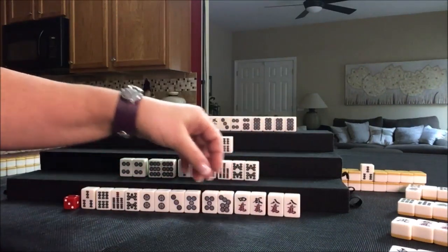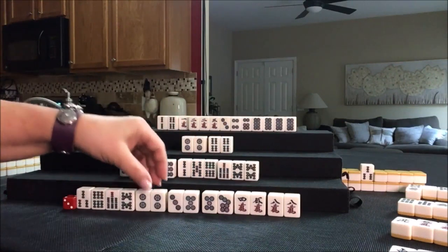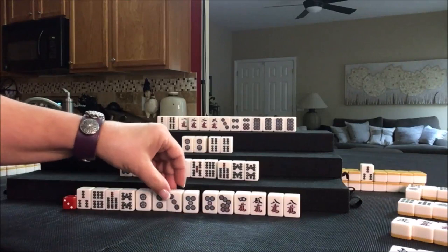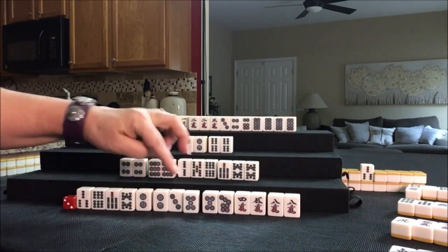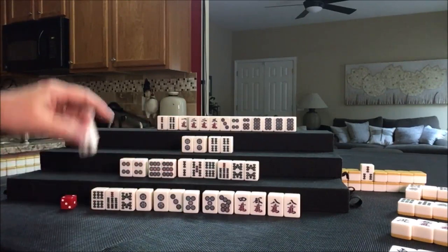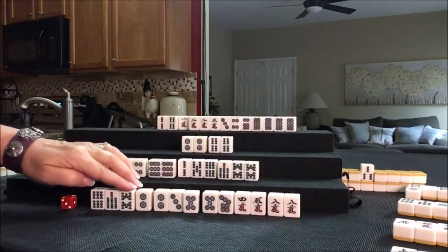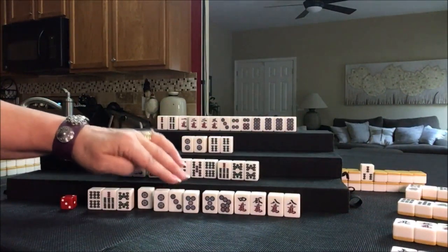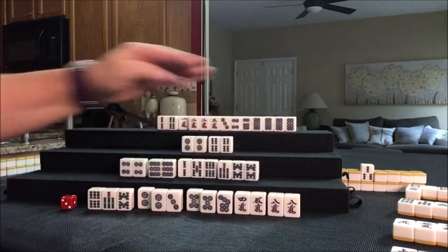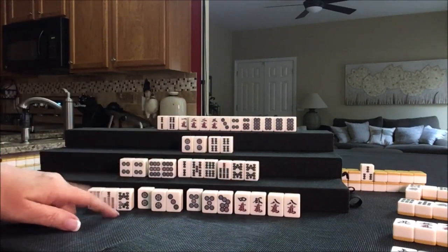I'm thinking we should do Tanyao and maybe Pinfu. That's a closed wait — here's a side wait right here. Two, three — we need a 4 dot. A 1 dot would throw us out of all simples. Let's discard this 3 bam. Six, seven, eight. Two, three — side wait, isolated, potential chi, potential chi and a pair. One, two, three, four, five blocks. I think that looks good for Pinfu and all simples.